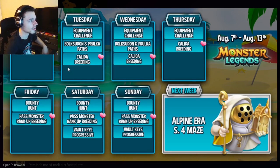Now let's move into this week's events. We're going to skip over Monday because it is already over, but Tuesday and Wednesday are both exactly the same — they both have the equipment challenge, the Bulk Scooton and Prolka paths, and then the Kalita breeding. The equipment challenge is great; you can get a brand new ancestral relic, though it will cost quite a few gems. Both Bulk Scooton and Prolka are very good and definitely worth getting out of the path. Kalita is a brand new mythic, so you should definitely go for that one.